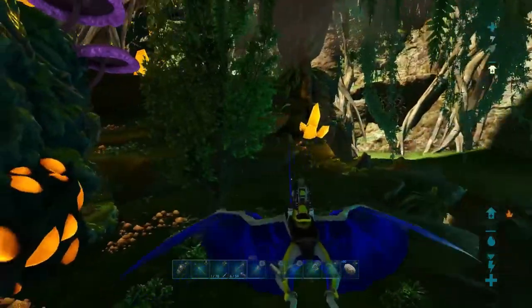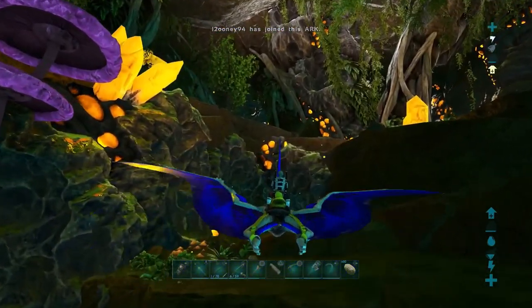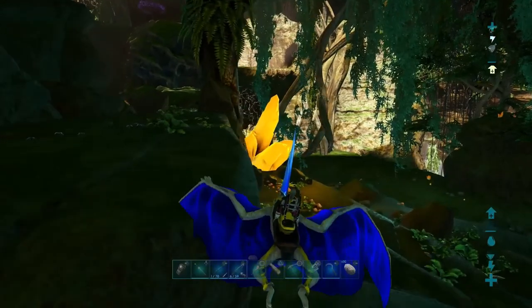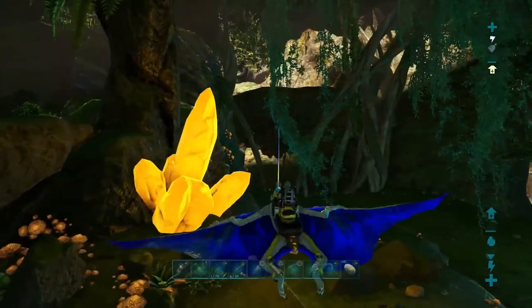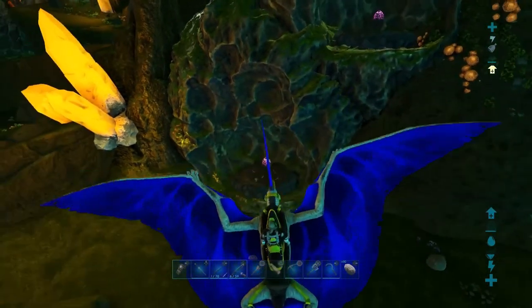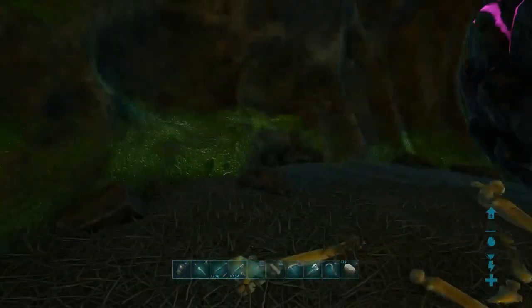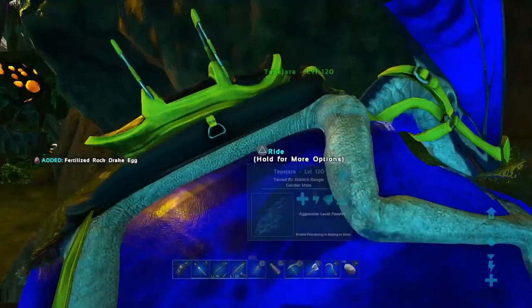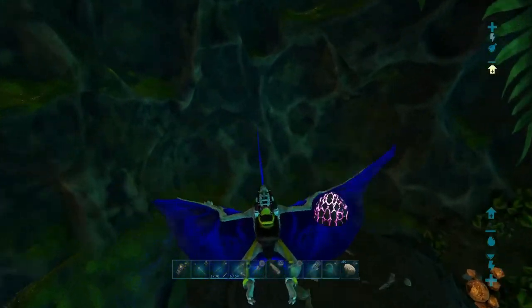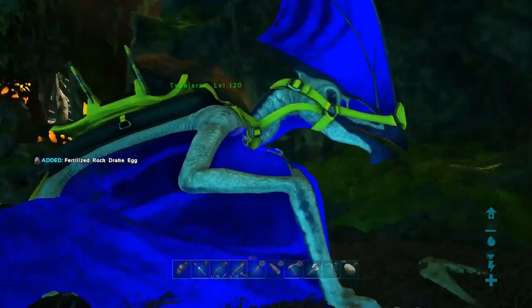We're just going to cut through here, past some more alcoves, and then go right around this crystal formation. Here's a couple of those alcoves, and they do have nests with eggs in them. Let's go ahead and grab those. It's a 190 — that's nice. Grab this one too. Sometimes flyers don't like to land in nests. Another 190 — excellent.